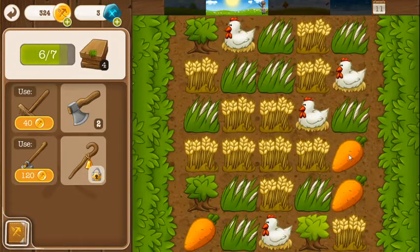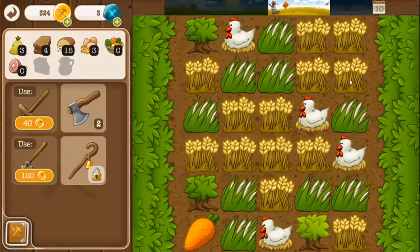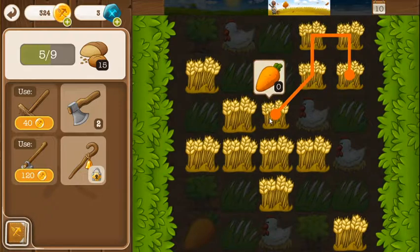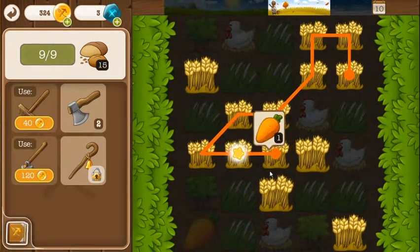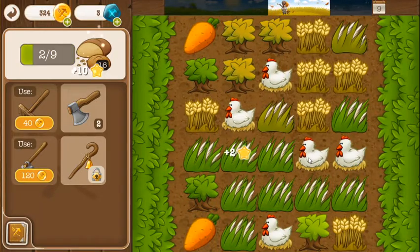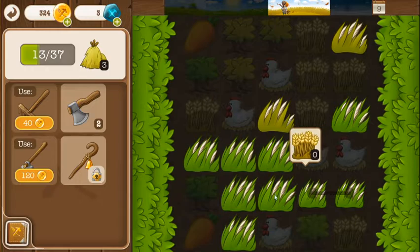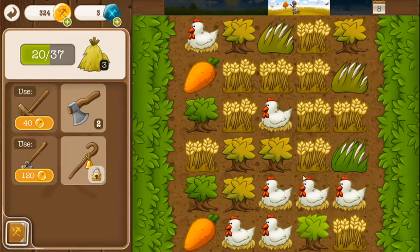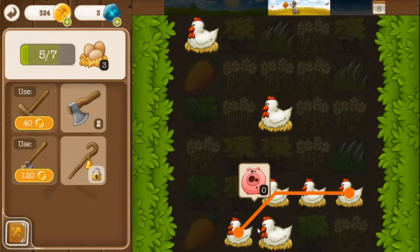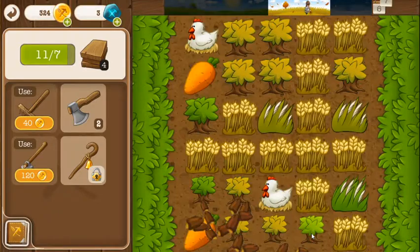Take out the squid here. Get these two carrots. And then let's get all of this wheat. I'm going to see what else I can record depending on just how slow this game is. Let's get some more chickens and cut down more trees.